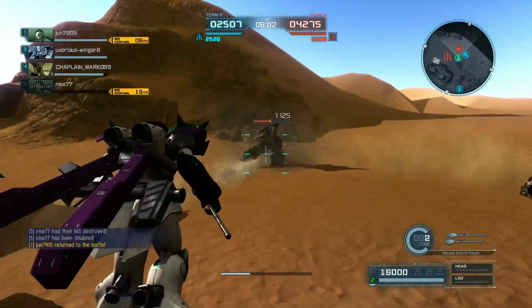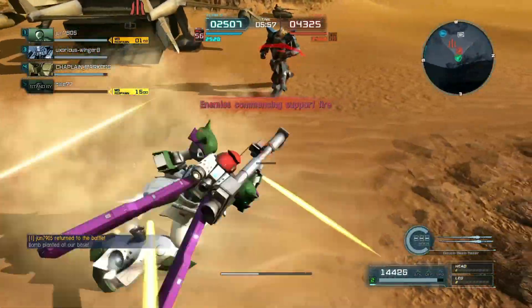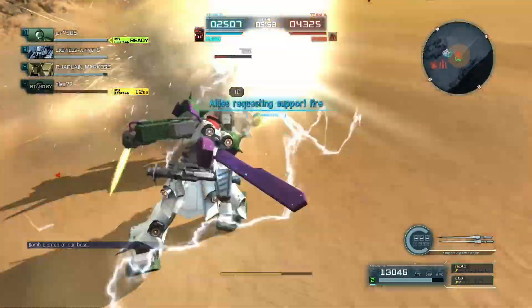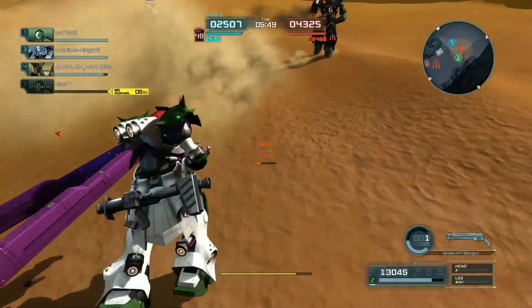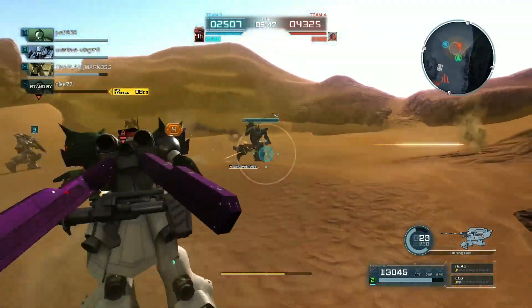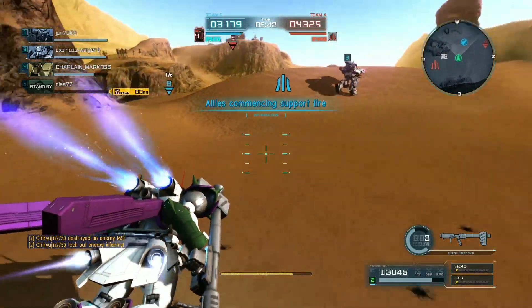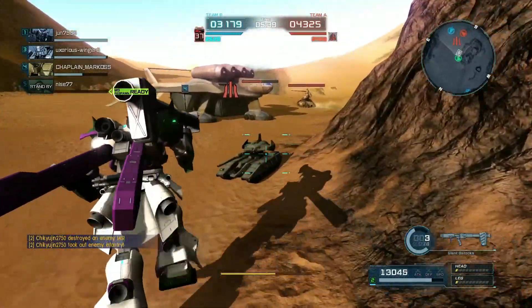The Giant Bazooka 2 has less ammo than the standard Giant Bazooka, but I believe it hits harder and possibly also travels further. That part I forget, but I know there are some things to recommend it despite the reduced ammo.